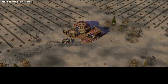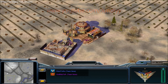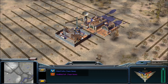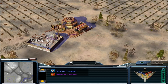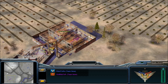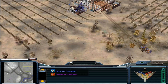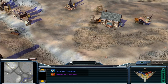Hello generals and welcome back to Zero Hour 1.04, this is your host Jundi and we're here today on Forgotten Air Battle version 2. Our players today are Firestorm as USA playing against Dominator as Infantry General — two big pros, two big experts. Forgotten Air Battle is actually Forgotten Forest which has been changed into a snowy map.